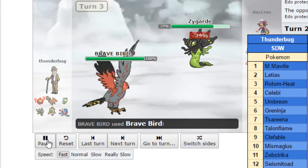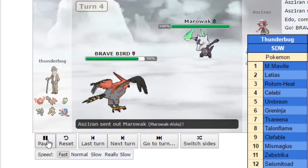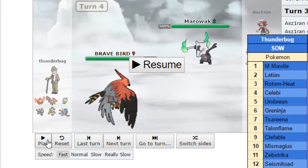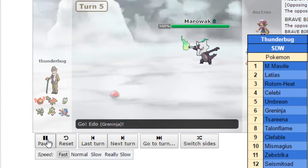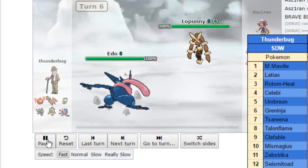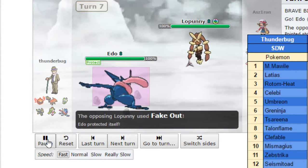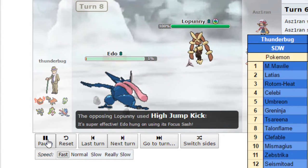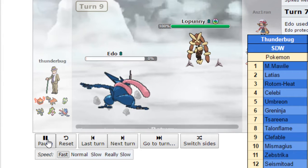Talonflame was switching in on a Lopunny Return, mind you. So now I switch out into Zygarde from Roserade — he takes some recoil damage. I'm going to double out into Alolan Marowak, trying to predict a Celebi or Sareena coming in. But he goes for Will-O-Wisp, so now I get a free Shadowbone. Actually, I'm going to get my Rocks up instead, which is smarter given his two Fire types. He goes for Spikes and I switch out to Lopunny, so I realize — oh wow, this is Spikes Greninja. He goes for Fake Out, I go for HJK, I put him down to his Sash, and he goes for another Spike. I click Return and knock out the Greninja.